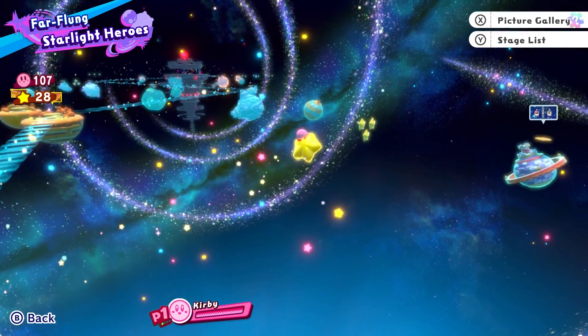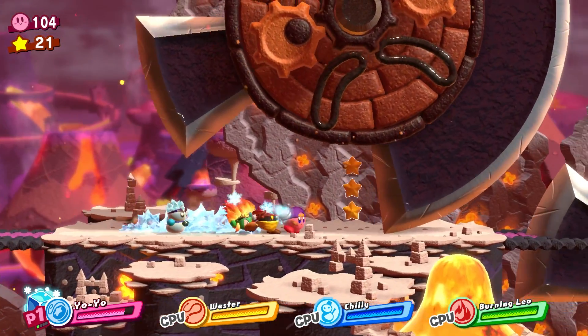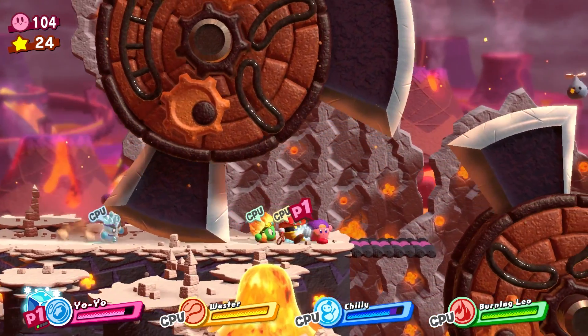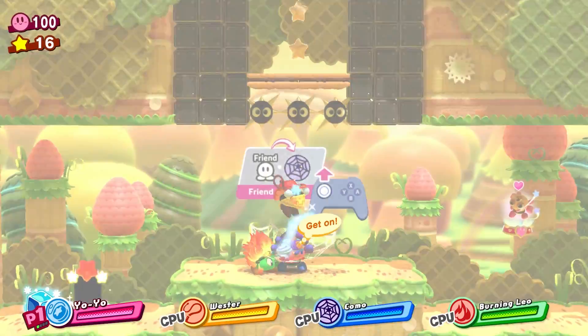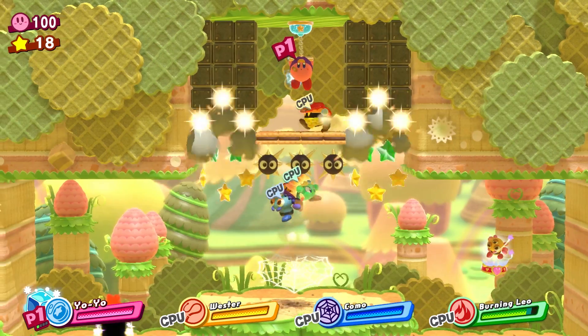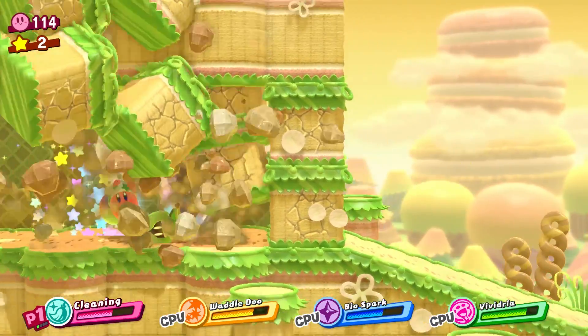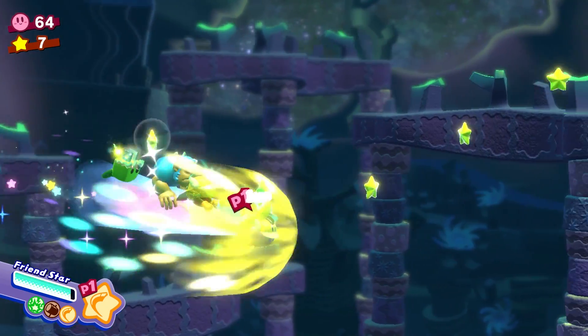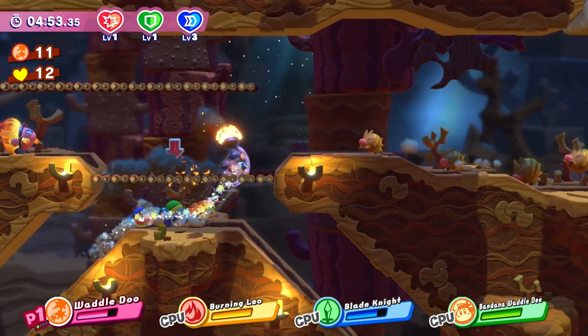The story mode paces itself remarkably well, in part because it's so short. The procession of new ideas from one stage to the next keeps you wondering what clever platforming obstacle or power-up lies in wait. These surprises may force your team to split up to tackle simple, large-scale puzzles, a feat the AI handles effortlessly without your input. You also occasionally group together to roll downhill as a wall-smashing wheel, hop on the back of a flying star for some casual side-scrolling shooter action, or line up to form a train and steamroll through enemies.